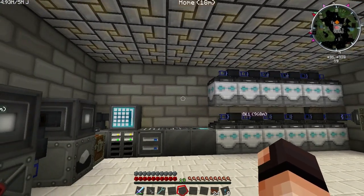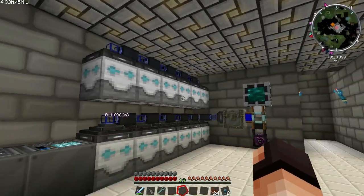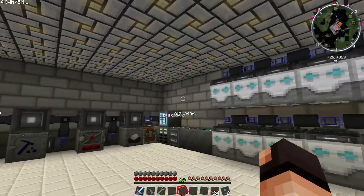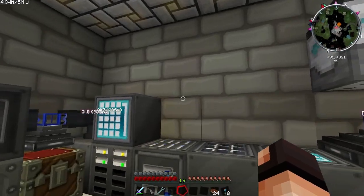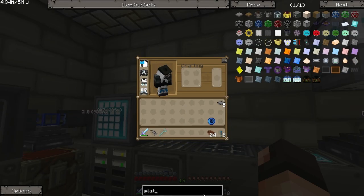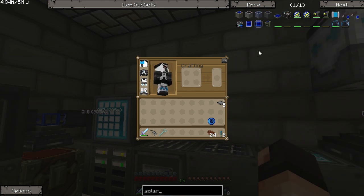With having a mass fabricator, the obvious issue will be power. I need a lot of power even before making the fusion reactor. Something I've been avoiding doing, mainly because I've done it before, but I've realized there's plenty of new additions — probably should stop beating around the bush — which are solar panels. There's some fancy solar panels: the regular ones, advanced, hybrid, and ultimate hybrid solar panels.